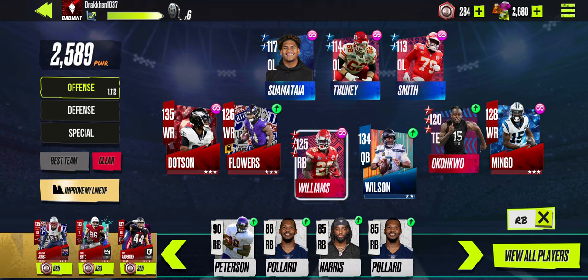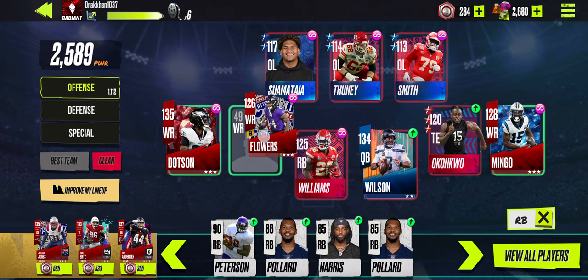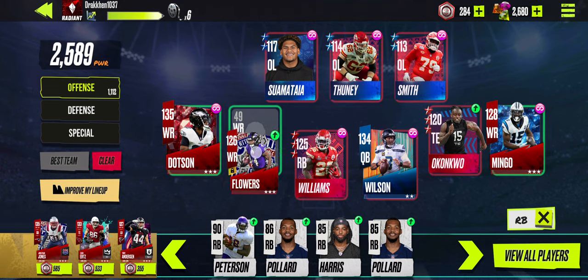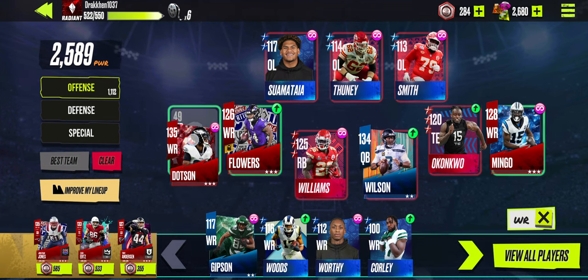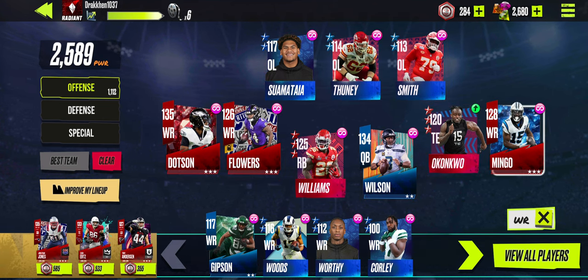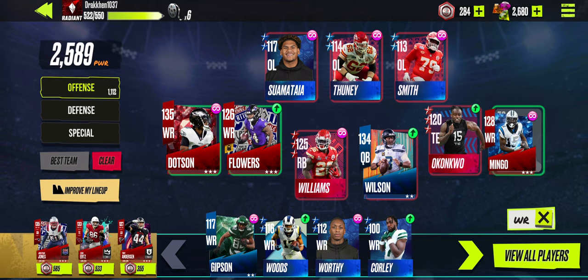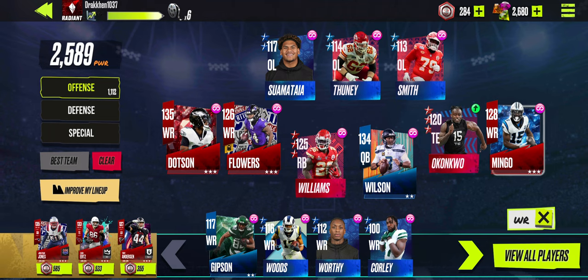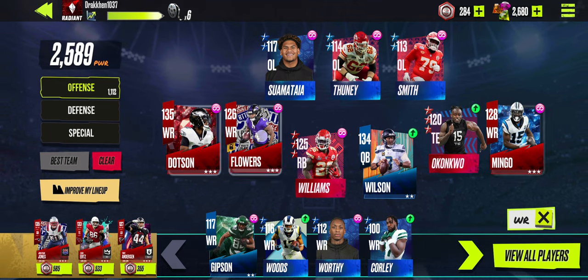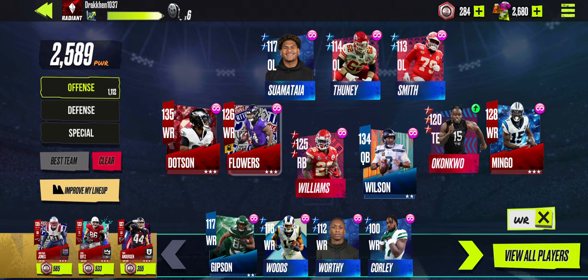The next piece I'd absolutely recommend is a wide receiver with over 130 speed, placed in the slot position. The depth chart setup is a bit confusing — these two guys are actually WR1 and WR2, and this position here is actually your slot receiver. Once you realize that, you can set it up the way you want. The slot receiver is important because there are a couple of super important plays that utilize him, so I try to keep one of my highest-speed guys there at all times.